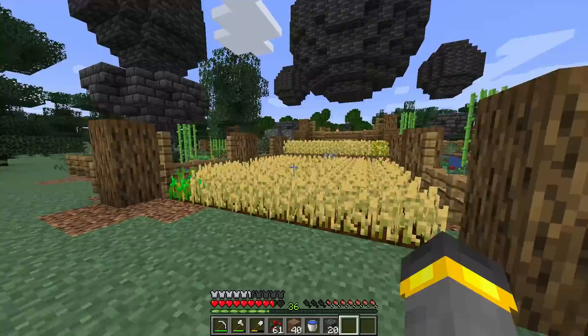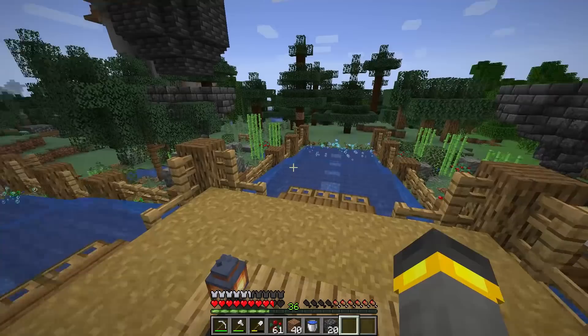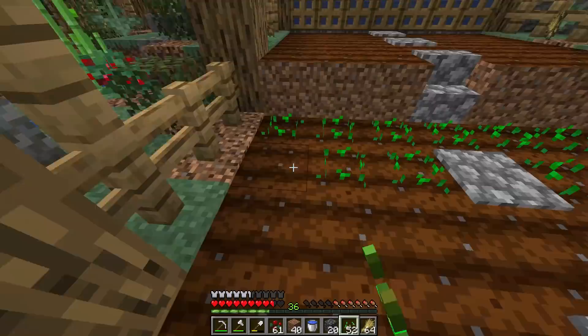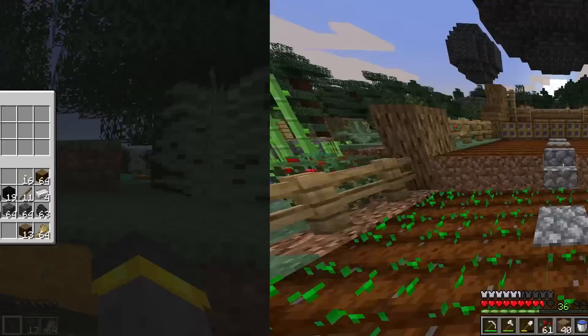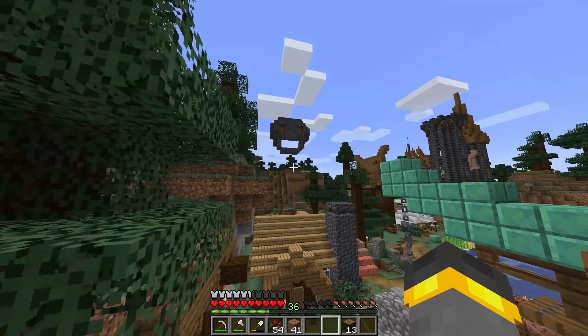The farm is finally basically fully ready to go — we're going to go for it. Hit the lever, the water goes out, and look at it — it's perfect. Now I have to replant the whole thing. One harvest was all it needed to have way more than enough seeds to replant, a stack and 49 extra. That's pretty good.